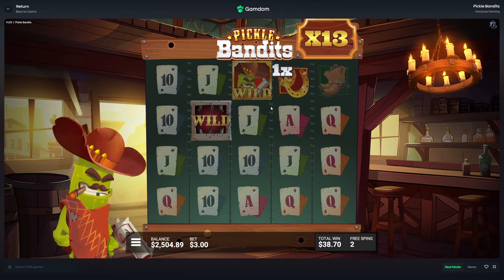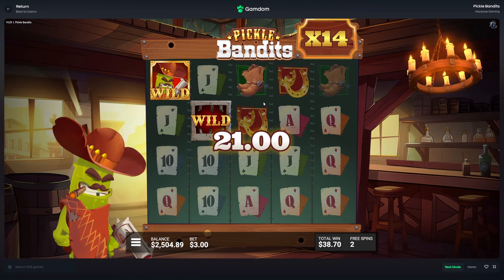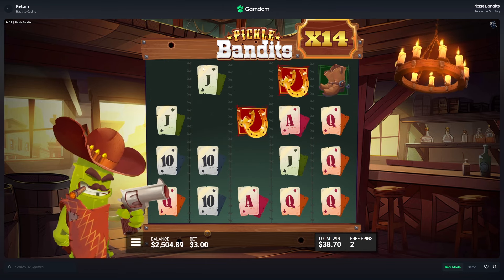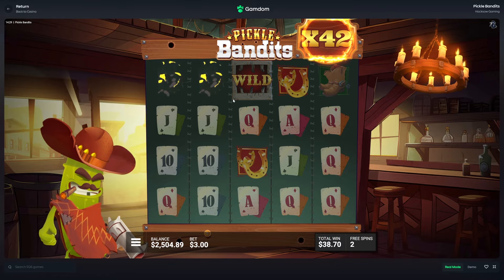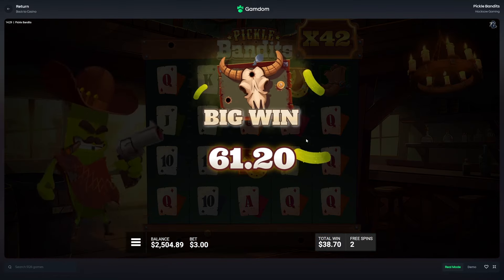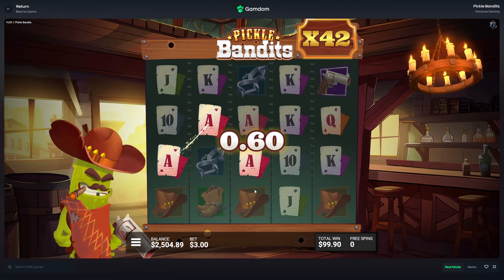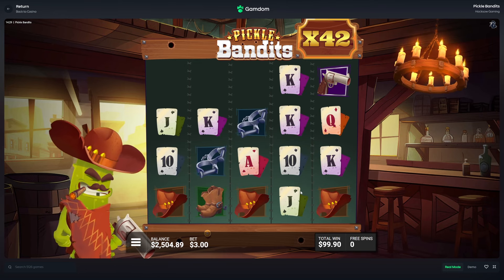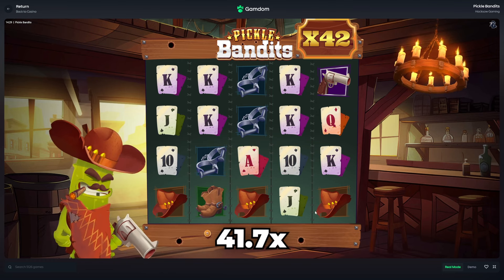Luckily we get another wild. Don't really care much for the 1x but it's still kind of going here. That's gonna clear now though. Oh, this multiplies the multiplier — so now we have a 42x! This is now the best multi we have seen so far, and we don't get a hit with it. Wow. Alright, 125 there.